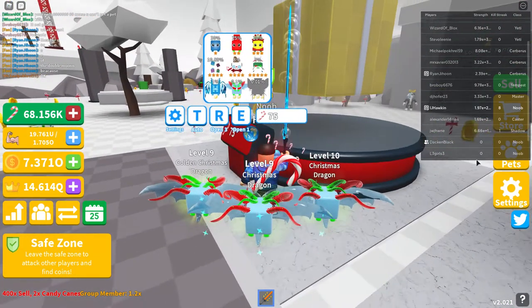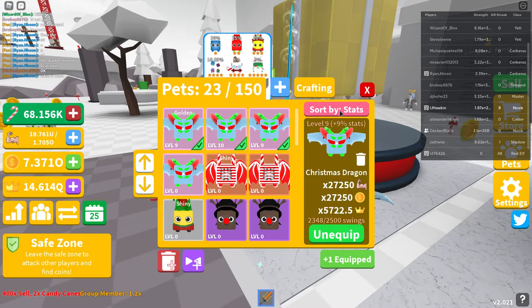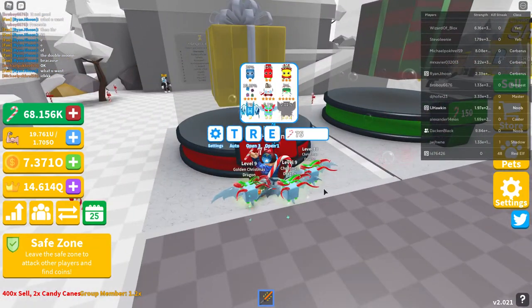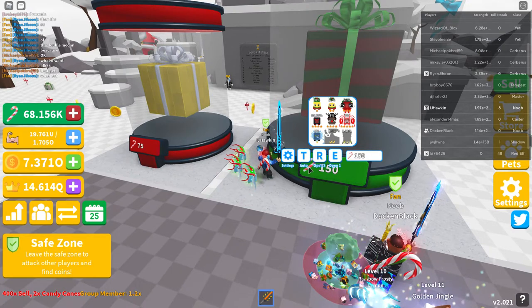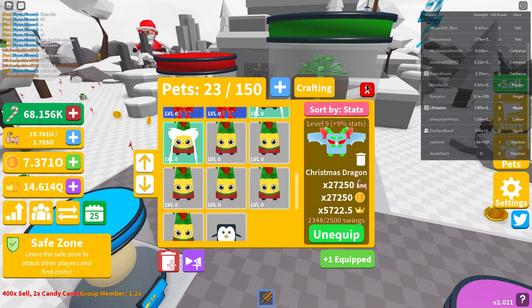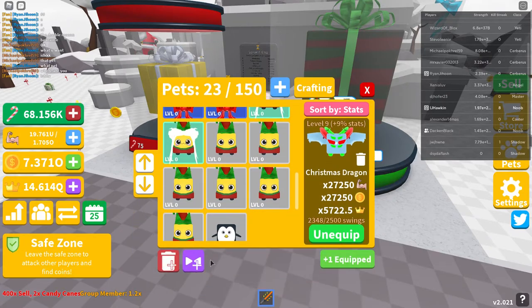In total, I've gotten four Christmas dragons, and the Christmas dragons are a 0.1% chance. They're actually in the first egg. I've only gotten one moon in the second egg, and one and two moons in the first egg. Luke has the two moons, which is a Gift Explosion pet. I'm not sure what this other one is.